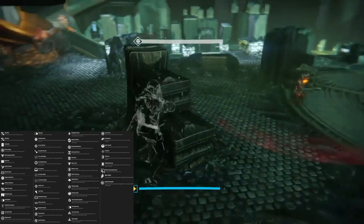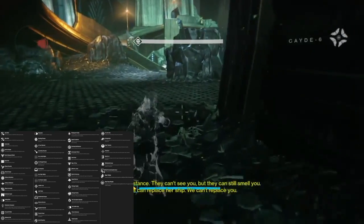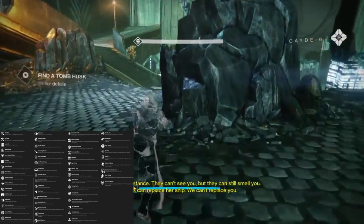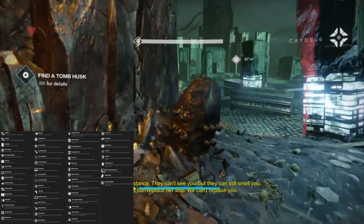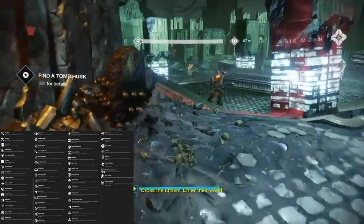We're going to start on the left-hand side. Some of these are from the Kovastov, the new exotic — well, they're bringing the Kovastov back to year three. We see 450 rounds per minute and 900 rounds per minute and automatic, so that's one of the options on the Kovastov.